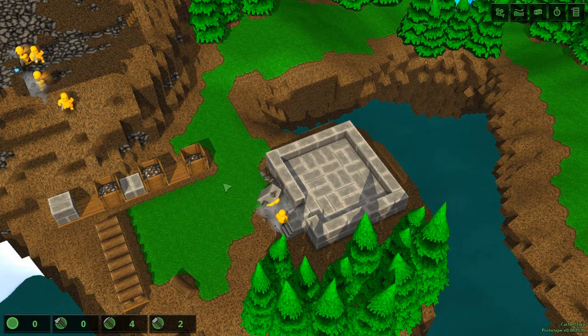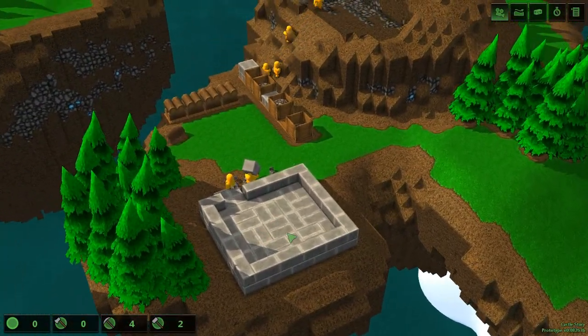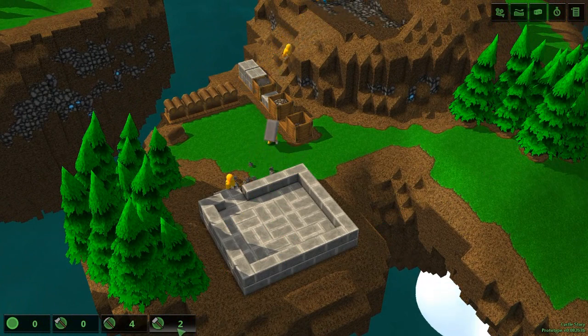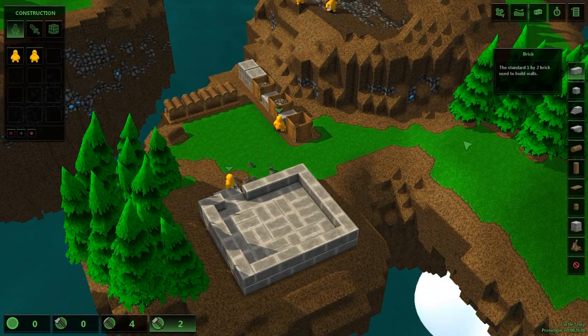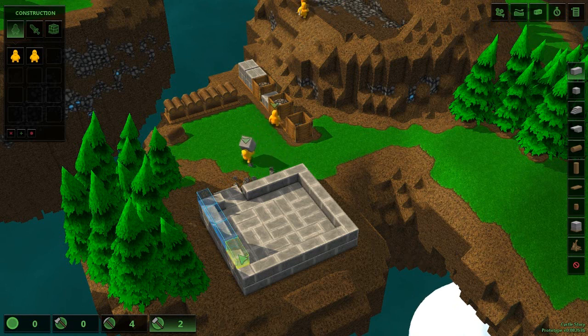I have no idea what he's going to place with that, but whatever. Yeah, you know what, that actually looks much better. Okay, so he's going to return that to his stockpile and that's no longer needed. Unfortunately though, because of that two-tile opening, that should actually fix that problem, or at least temporarily.